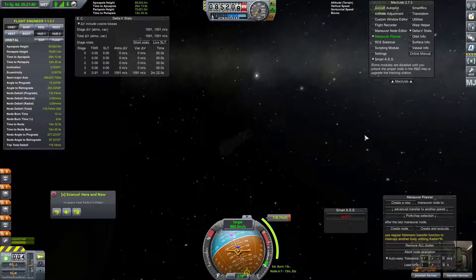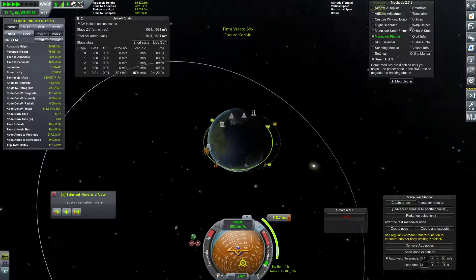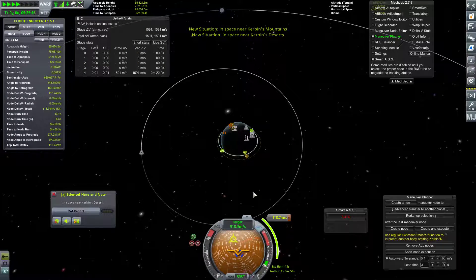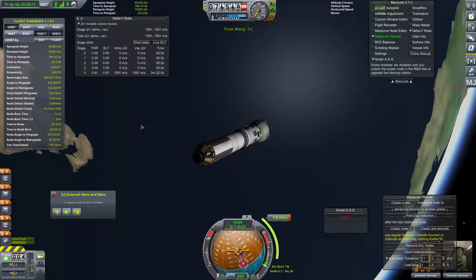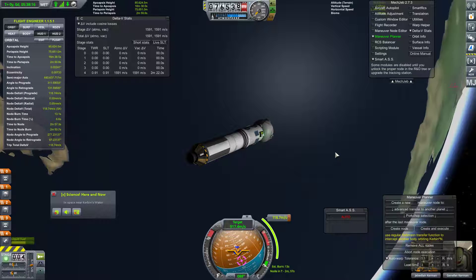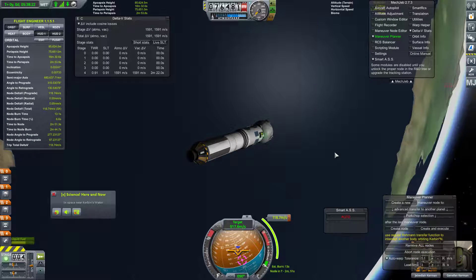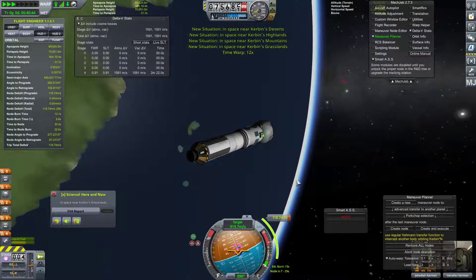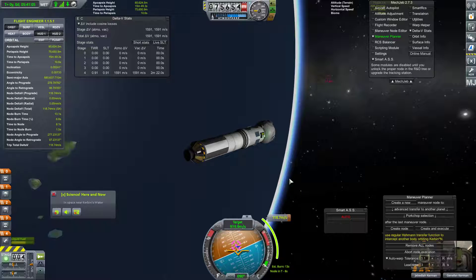Now we need to do the same exact thing. The question is will we have enough fuel to do the same thing for this guy? That's a very eccentric orbit. We can give it a go, and if it looks like we're not going to get it, we can abort. Like, if we go down to around 300 meters per second of delta V in this stage, that would be the abort signal. But we can try.